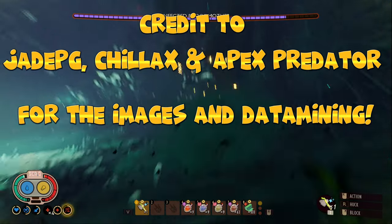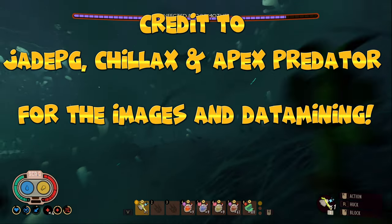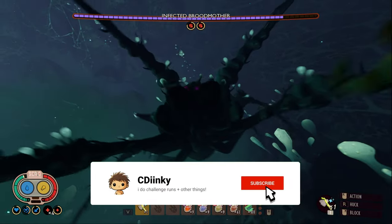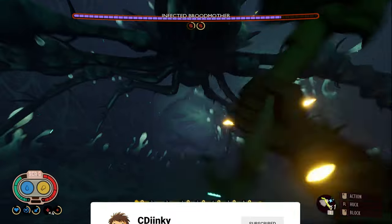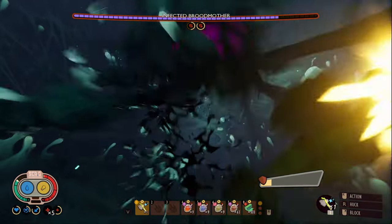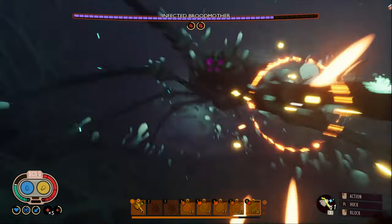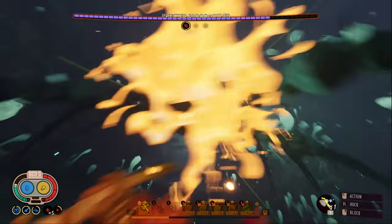In today's video we are going to be going over a lot of the cut content in Grounded, especially the more interesting ones. There's a lot of cut content in the game, but some items just really don't seem worth making a video on. So it's going to be a very short video going over a bunch of different creatures and things that we might get in the future, besides one lizard boss unfortunately. Let's get into it.